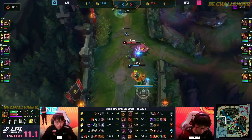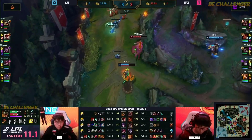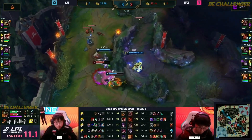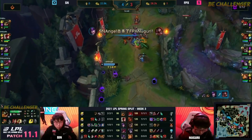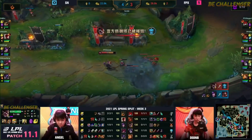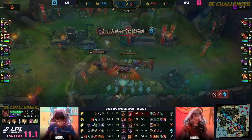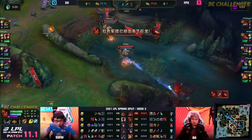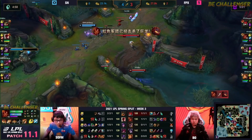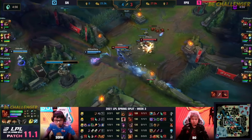Oh my goodness, Bin is just getting railed on by Nuguri, but the TP comes through from Angel and On is here — you don't get to flash this one, Suning takes him down and puts him into the earth. Three was the magic number — not one, not two, not four, but three people are needed to take down Nuguri. Three was the secret this whole time, but FPX would pick up the second dragon of the game.